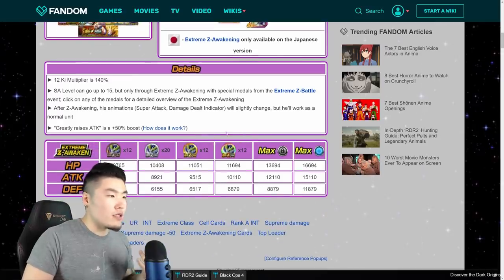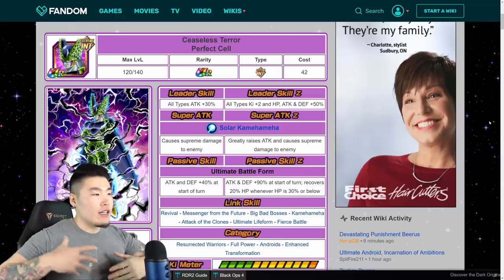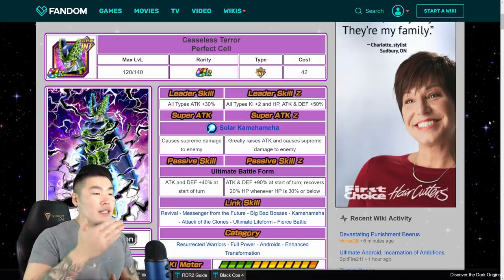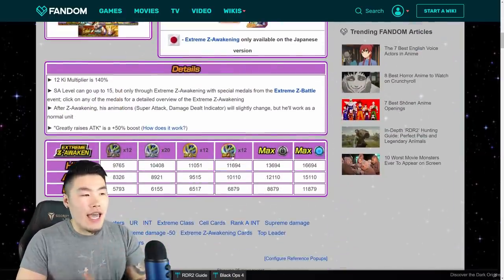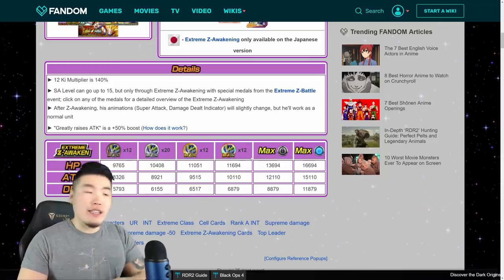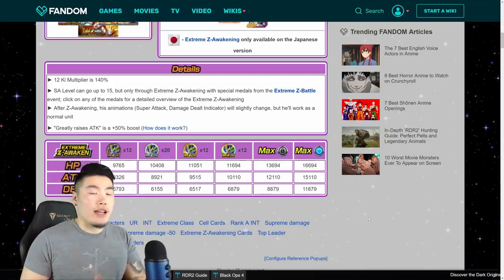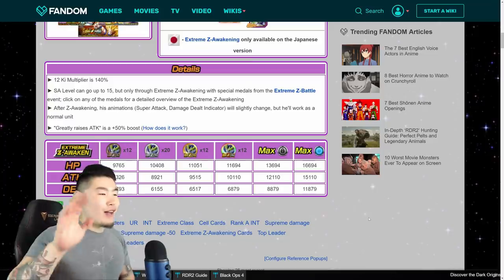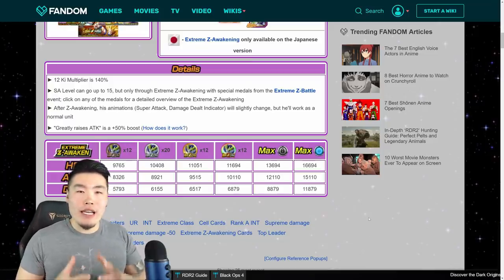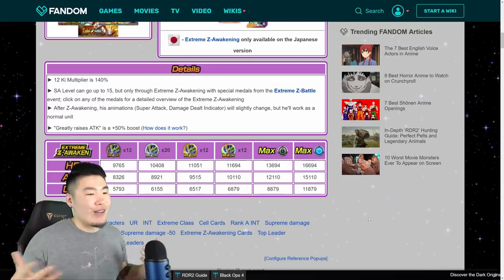Everything else here is pretty standard. This guy is going to be really strong — much better than before. If you need another unit to throw on your Extreme Int team, he is a great choice. He Extreme Z Awakens from the Tech Cell Extreme Z Battle Event, which is an older event, so I'm not going to go through all of it like I did with the Tech Beerus one. If you want to check it out, just Google 'Perfect Cell Extreme Z Battle' on the Dokkan Wiki and you'll find everything there. These are the medals you need to fully Extreme Z Awaken Imperfect Cell — go do it if you're on JP.